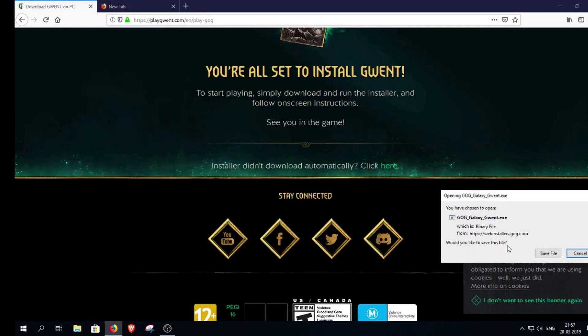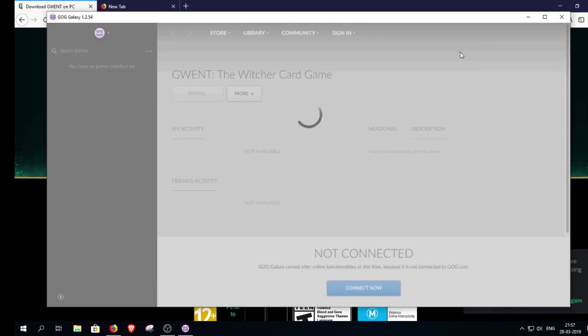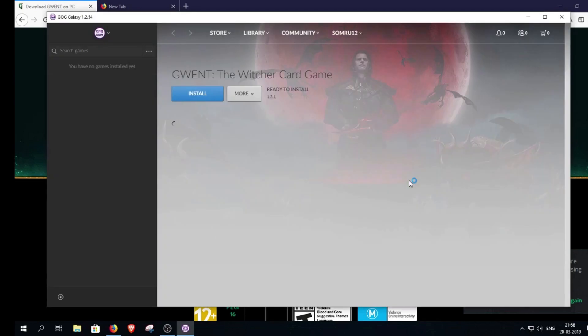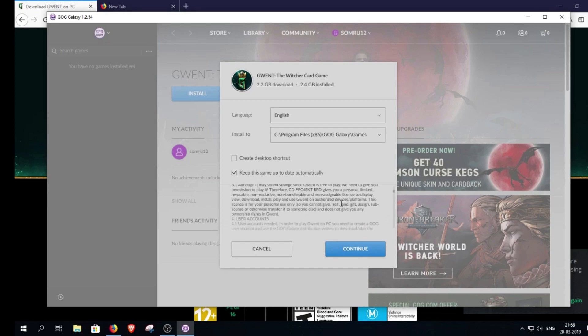First of all, go to GOG Galaxy. This is a client app where you can visit the GOG store with no need to open the browser. You can also view your account from this app. Log in here and just download the game straight away. It is a game of 2.2 GB.